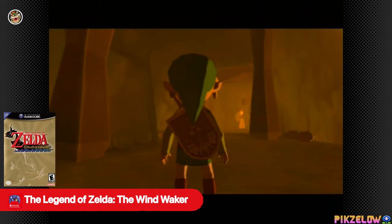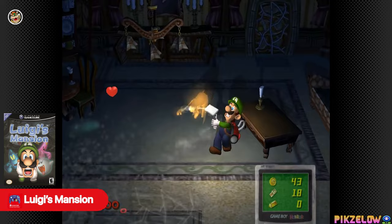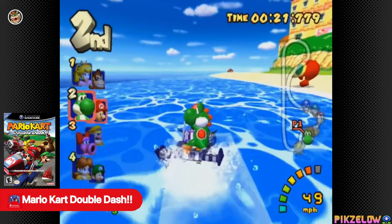The Legend of Zelda: The Wind Waker. An evil man found and stolen some power, using it to spread darkness until a young boy dressed in green sealed the eagle. Luigi's Mansion. Explore a haunted mansion in the hopes of finding your brother.